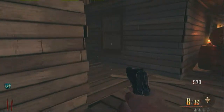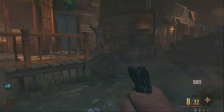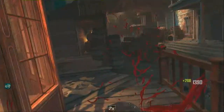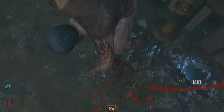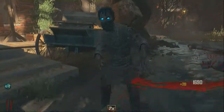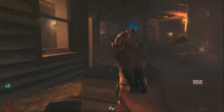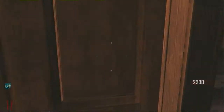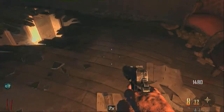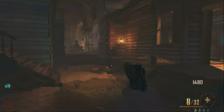Now you've unlocked this part of the map and you can see the mansion over there. You want to go into the candy store and turn on the power. I don't think you strictly have to turn on the power, but it's always good just to be sure - you need the power for most things.